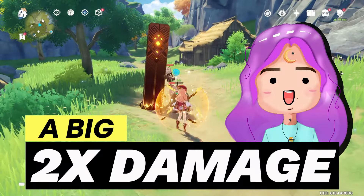Pyro with Dendro gives us the elemental reaction Burning — think of Dendro as grass, so this one is easy to remember. Burning occurs when Pyro meets Dendro in no specific order, and it keeps dealing Pyro damage over time. Pyro with Anemo creates Swirl; if you use Pyro first then Anemo, it will spread the Pyro damage within a 6m radius. Pyro with Geo gives us a Crystallize reaction, which does nothing but give us a small shield for a bit.